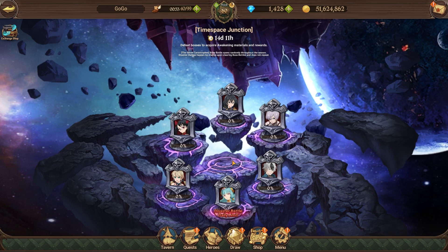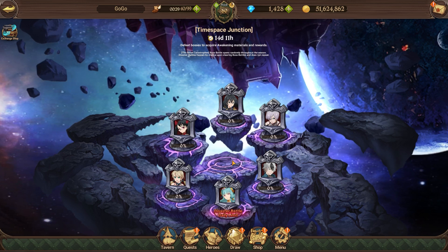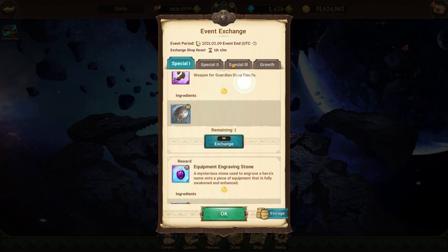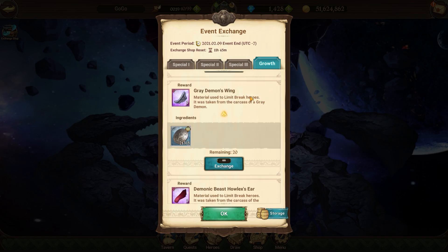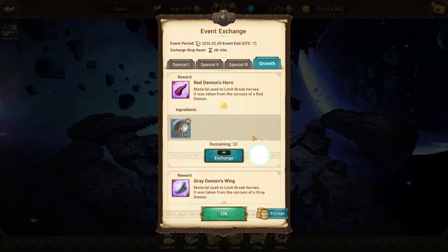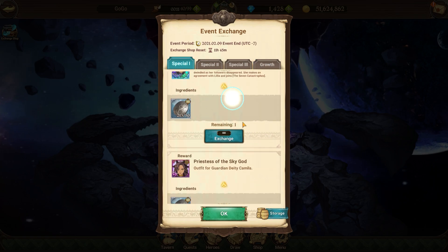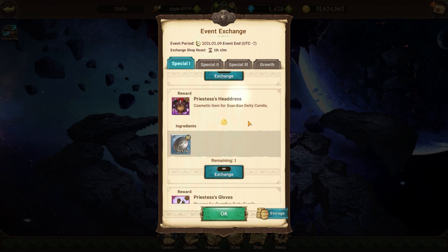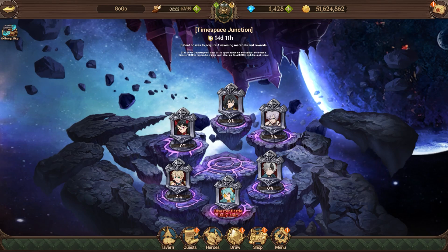Now I'm going to help you out with this entire new disaster battle. The exchange shop is pretty stacked — you're getting a lot of cosmetics, a lot of upgrade materials and stuff like that. Make sure you start working on this; it won't take that long to complete. I've done about four or five boss battles today and I've gotten at least 213 currency — I could practically clear out the entire first tab and get all the cosmetics.